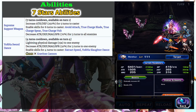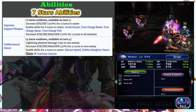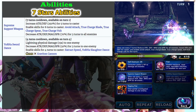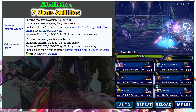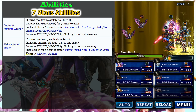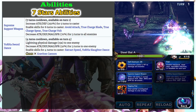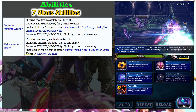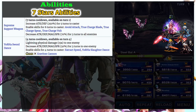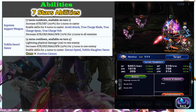The first cooldown ability is Supreme Support Weapon, which has a 7-turn cooldown but is available from the first turn. The great thing about this skill is it increases your attack and defense insanely — 250 attack and defense, which is only 50 away from the cap. It also unlocks the true versions of her skills: True Charge Blade, True Charge Spear, and True Charge Vault. But the biggest effect is it breaks all enemies' stats by 70% for three turns — that's amazing.